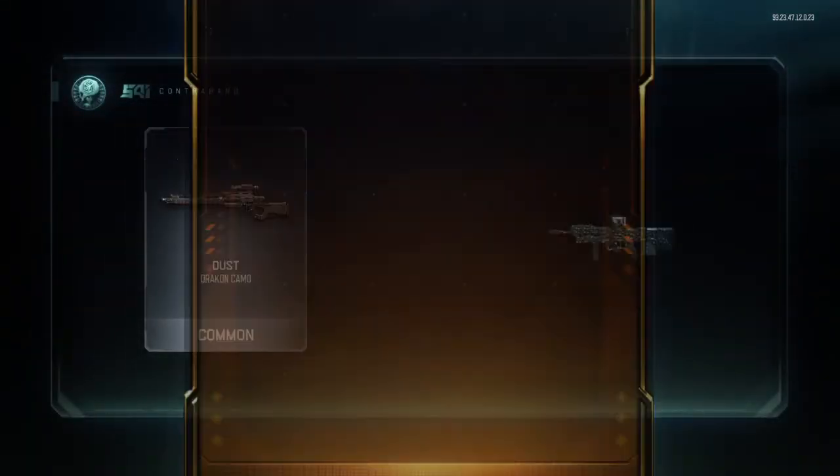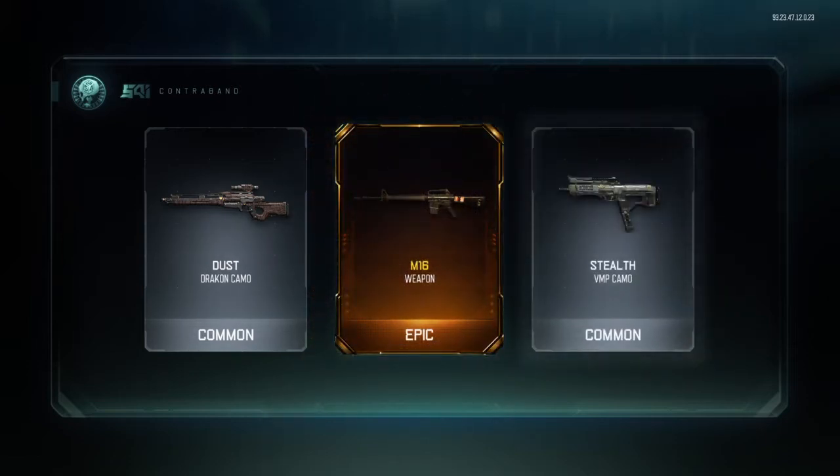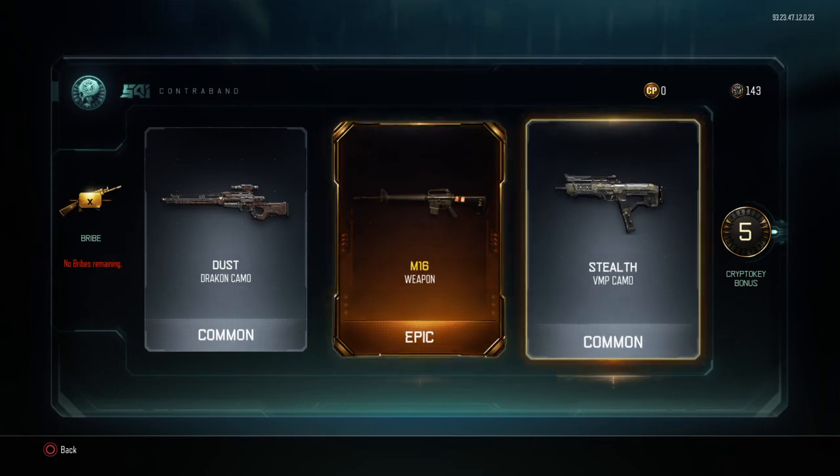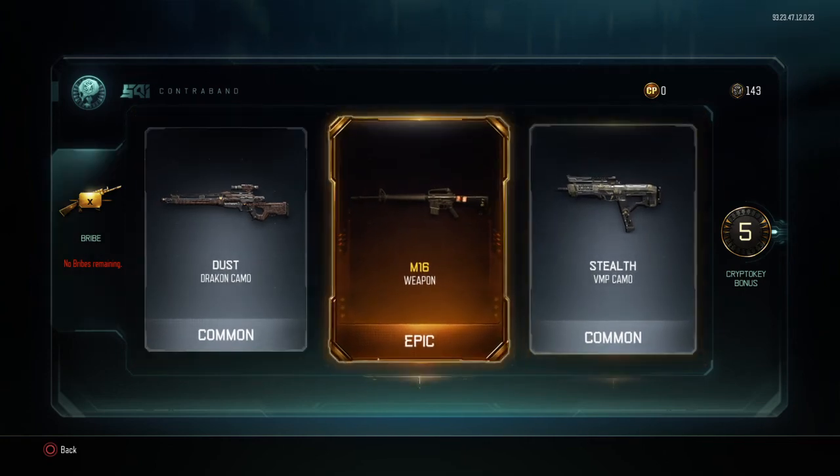Now this is the big one — the ranged weapon bribe. Let's see what we can get in here. Hopefully the AN-94, the Galil, or the M16... M16! Yes! Oh my god, that is great! That is one of the weapons I wanted and I got it — very OP weapon!